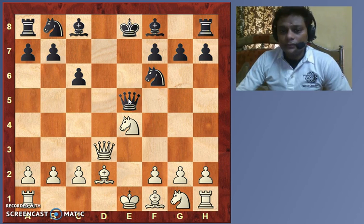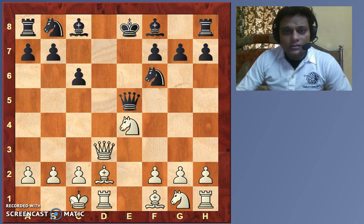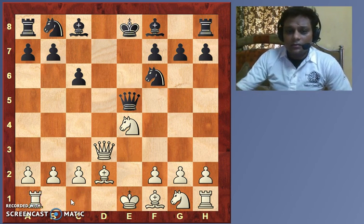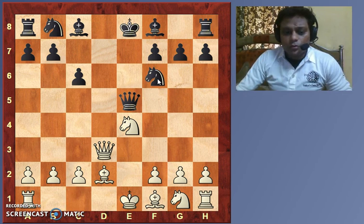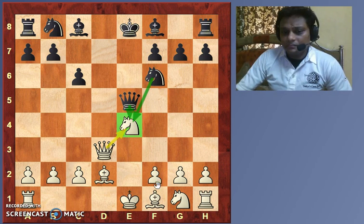Queen took the pawn. Here I appreciate the plan the white player had made — long castle. The knight was attacked twice and was defended only once, so white could have played something like f3.